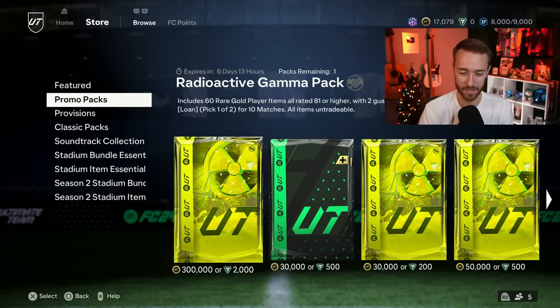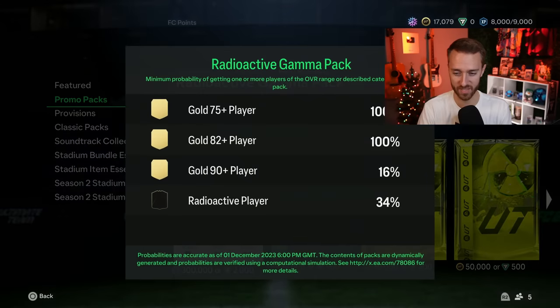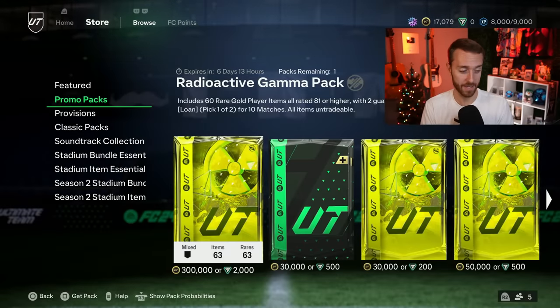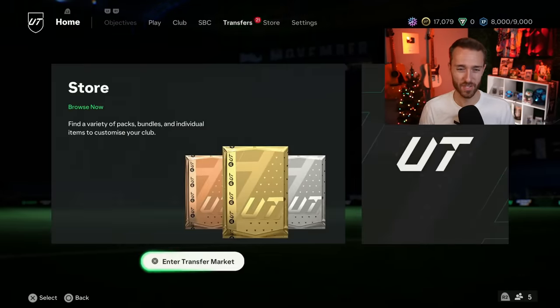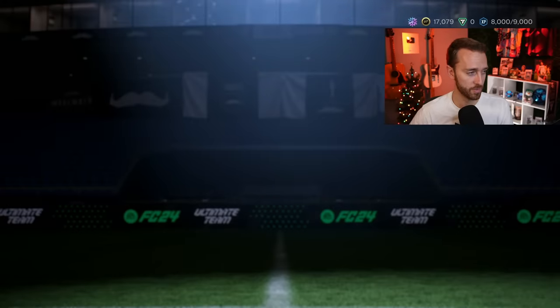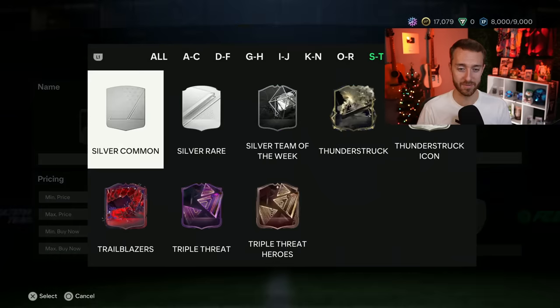You can see that a lot of these packs are expiring today and will refresh. The 300k radioactive gamma pack is pretty expensive — it's an 81 times 60 with a 34% chance of a radioactive player. I packed a card right away in my first free pack given out yesterday. These cards seem a lot like the Thunderstruck cards in terms of pack weight.